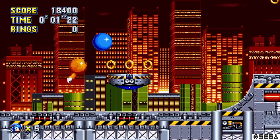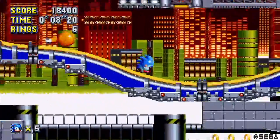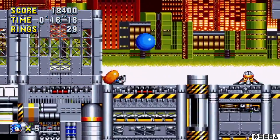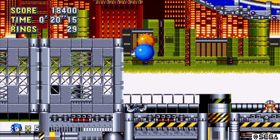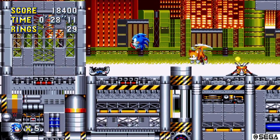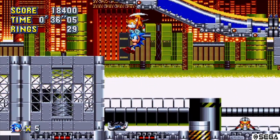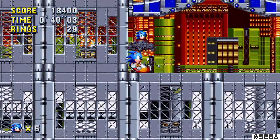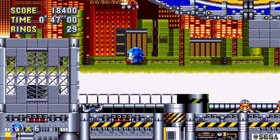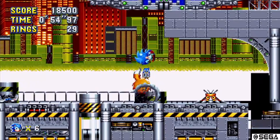Welcome back. Check it out, it's Chemical Plant Zone - another classic from the early Genesis days. This is the second level from Sonic 2. Now, there's a way that without actually having a second player you can get Tails to pick you up - it's very helpful, super useful. You press up and then jump and that makes him fly, then you just got to jump into his hands. Pretty useful for exploration purposes.